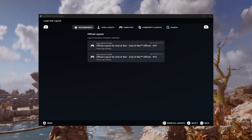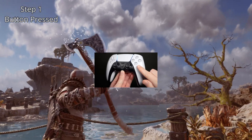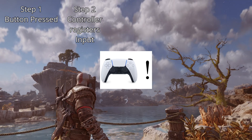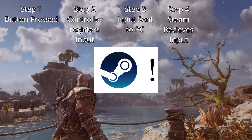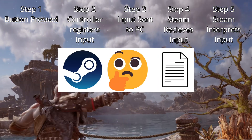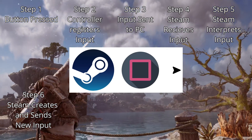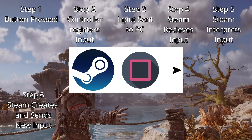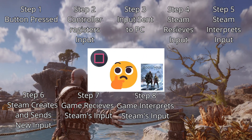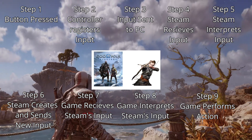So the sequence of events if you're using Steam Input goes as follows: 1. You press a button on the controller. 2. The controller registers the input of that button. 3. It sends that input to the PC. 4. Steam intercepts that input and reads it. 5. Steam references what this input is supposed to mean based on the template it is working with. 6. Steam creates a new input corresponding with that template. 7. The game receives the new input from Steam. 8. The game reads what the corresponding action is to that input. 9. The game performs the corresponding action.